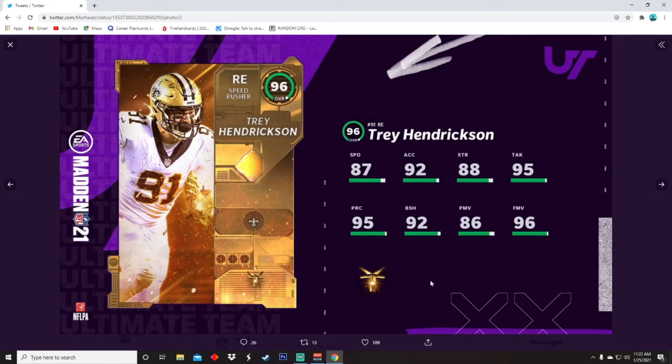Next up, Trey Hendrickson from the Saints. I heard this dude just came out of nowhere and started doing great this year. 87 speed, 92 acceleration, 88 strength, 95 tackling, 95 play recognition, 92 block shed, 86 power moves, and 96 finesse moves. Not a bad card whatsoever — all these cards look really good.